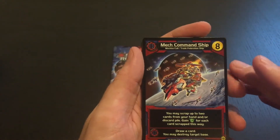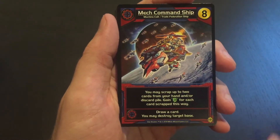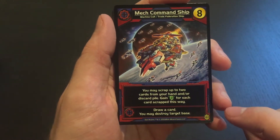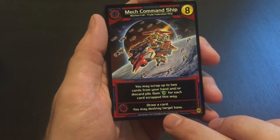We'll start off with the 8-cost card, the Mech Command Ship. You may scrap up to 2 cards from your hand or discard pile, gain 3 authority for each card scrapped this way. If there's another Coalition card on play, draw a card — you may destroy target base. It's pretty powerful.